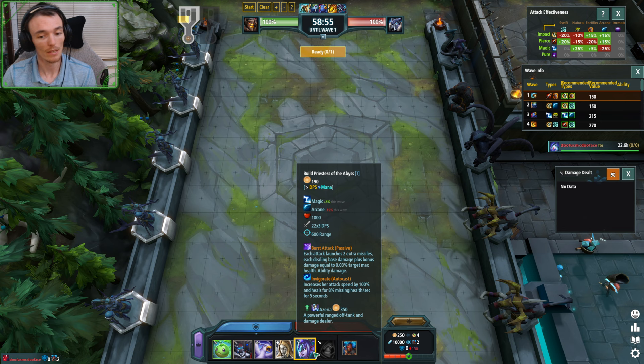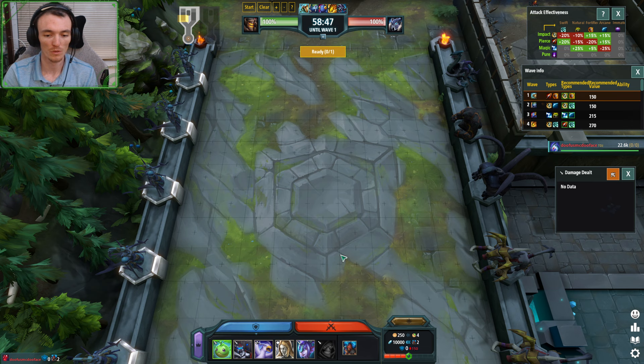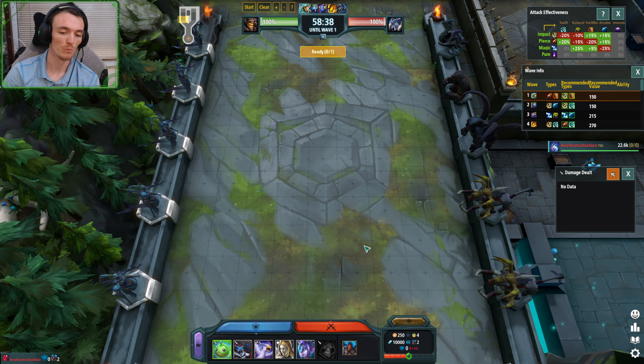We look super weak, wave fifteen comes, they give us Pota or something — they give us Priestess, we sell a couple of our units and drop two Azirias. It's really unfortunate when you're playing against it, and really awesome when you're playing with it.